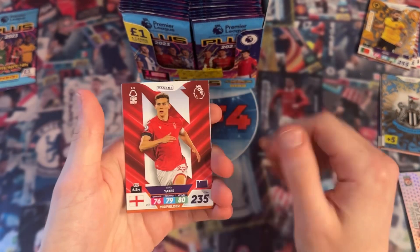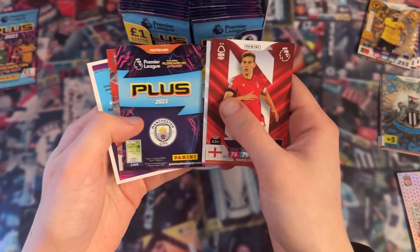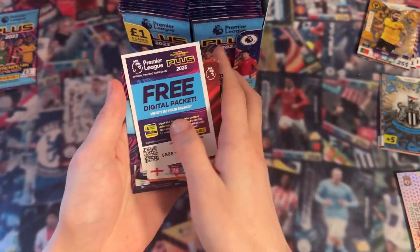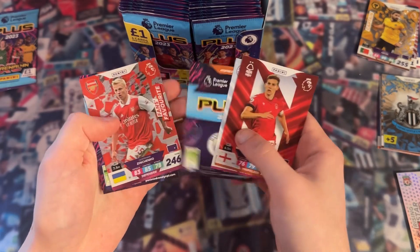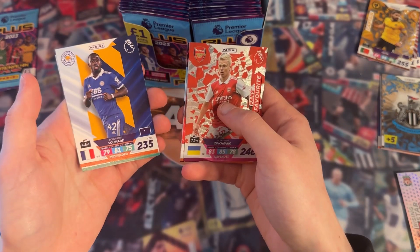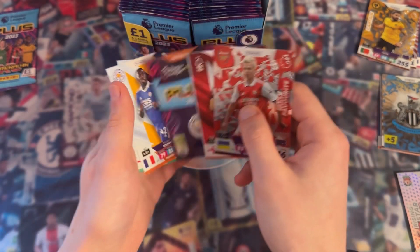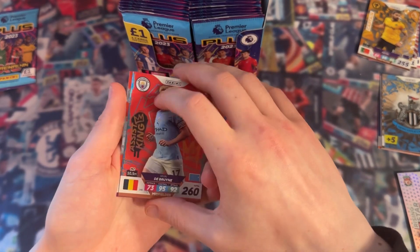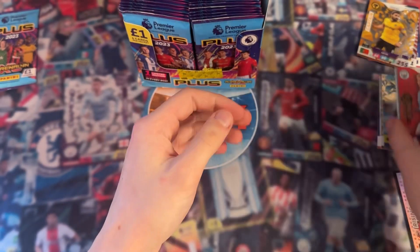Next pack: Ryan Yates, Daniel Amati, the free digital pack, Alexander Zinchenko - fans favourite, Bubakar Samare, Ivan Toney, and finally Kevin De Bruyne - Assist King. We just opened him in a multi-pack, but it's OK to have two.